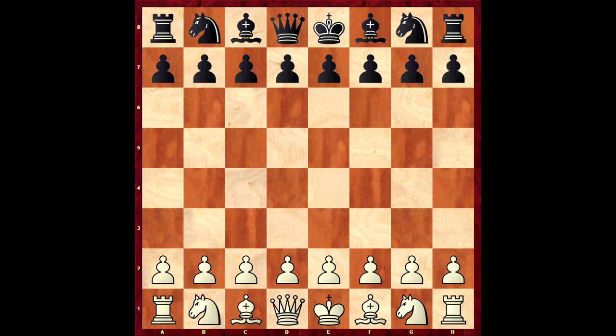I think especially today this will be interesting because everyone knows too much theory these days - just fires up Houdini and it gets a bit samey. You want to play something different against your opponent. So why not play the Grob, as in this game, where Mike Basman played international Grandmaster John Nunn. This game was from 1978, quite a long time ago, way before computers were developed. So Mike Basman kicked off with 1.g4.